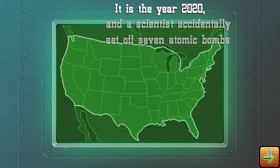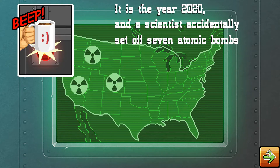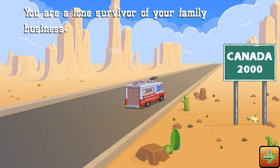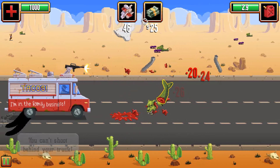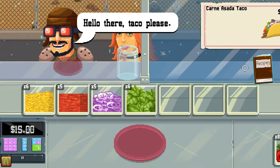Gunman Taco Truck is exactly what it says on the tin. The premise is simple: the country has been ravaged by nuclear explosions, resulting in most things being mutated. You must drive your taco truck up to Winnipeg, where it is both safe and there is little taco competition. Along the way, you have to blast a path through the mutant-infested highways of America, manage your resources, and sell tacos.